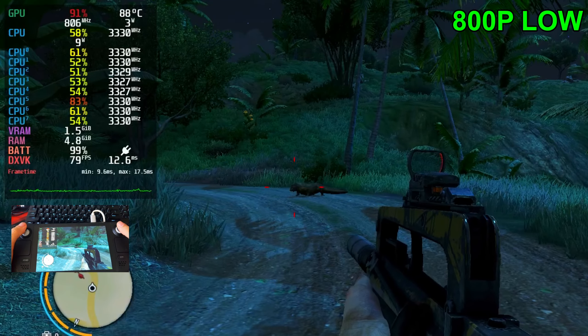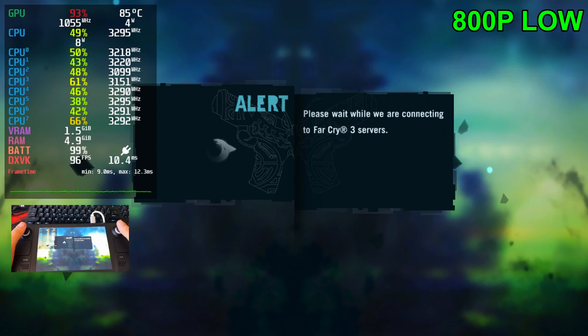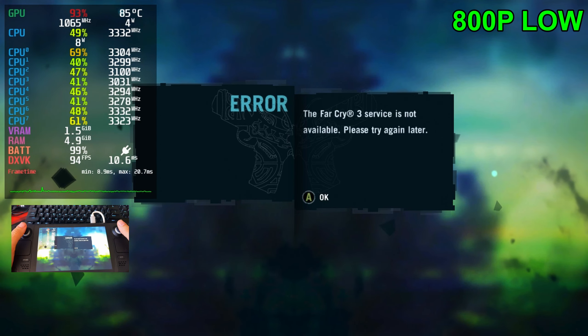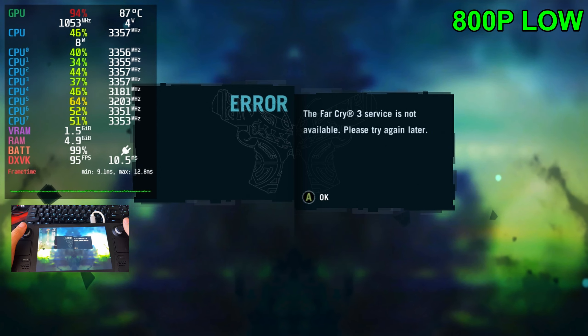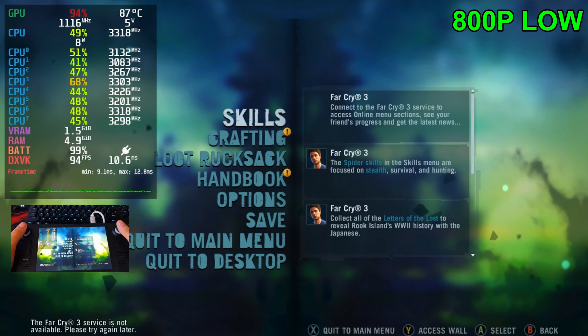Let's push it up to the medium settings and run it back one more time. One issue I've found with this game so far: occasionally when you pause the game it will try to reconnect to the servers, which are down. So you're just wasting time every time you go to the settings for your skills and crafting, which is kind of annoying.